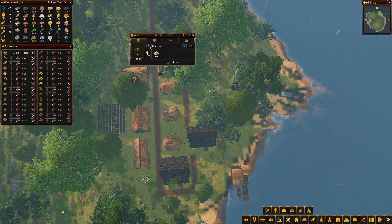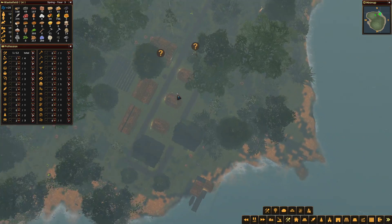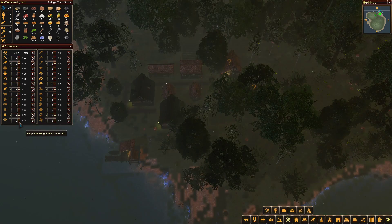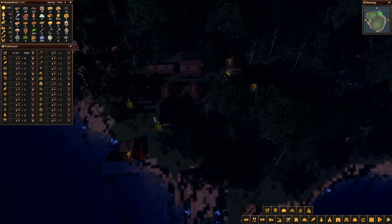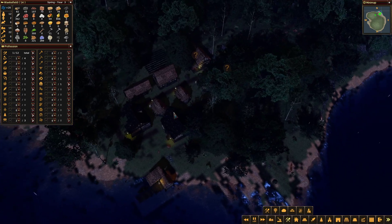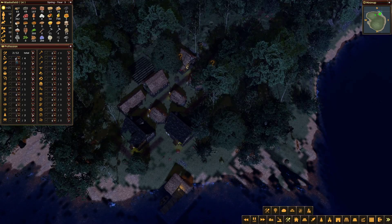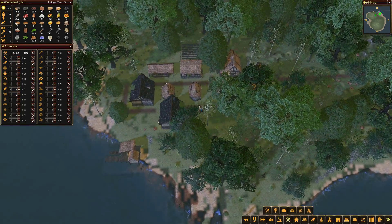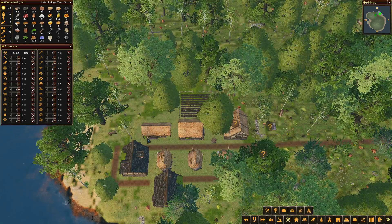Let's just see how much charcoal we've got - we've got 10 charcoal up in the corner there. We can keep making charcoal: 15 charcoal, but we are a bit short on firewood - 78 firewood. We've got one labourer and one builder, so let's take the builder off and that gives us two labourers. We're starting to build up our work pool here a bit nicer.